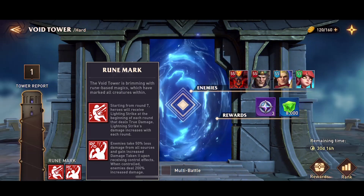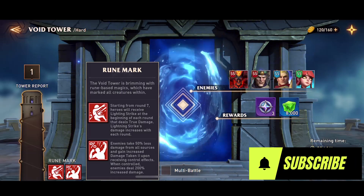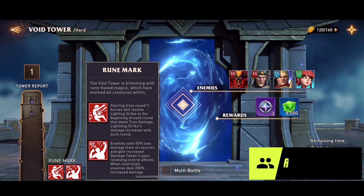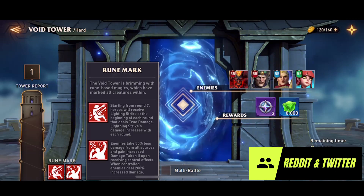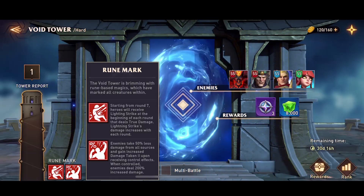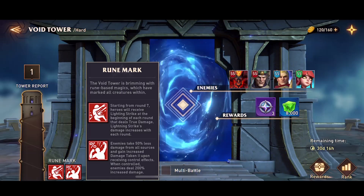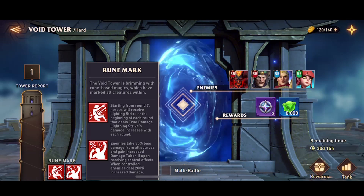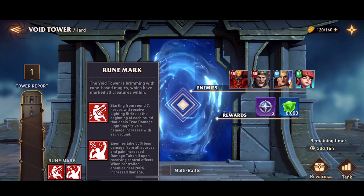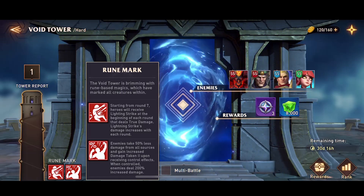This is quite an interesting kind of rune mark. We have two of them. The first one says that starting from round seven, heroes will receive lightning strike at the beginning of each round that deals true damage — lightning strike damage increases with each round. The second one says enemies take 50 percent less damage from all sources and gain increased damage taken upon receiving control effects.